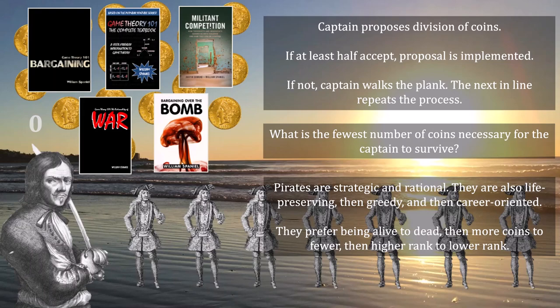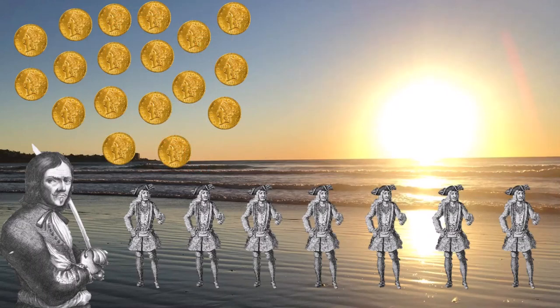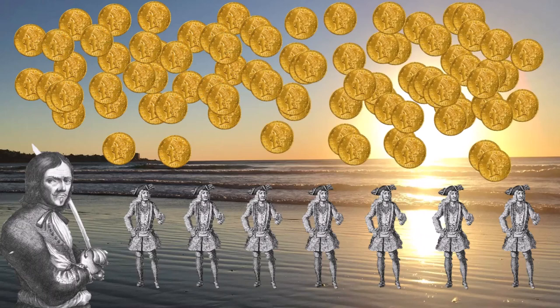Are you ready for the answer? If you've never seen the pirate problem before, you may initially suspect that the Dread Pirate Nash's survival depends on having an absolute trove of gold coins — that is, to buy the compliance of his crew, he will need lots of money to distribute, otherwise he is going to be stuck walking the plank. But once you start applying backward induction, starting at the end of the problem and working your way backward, you quickly realize that the situation isn't nearly as hopeless as it might have seemed.